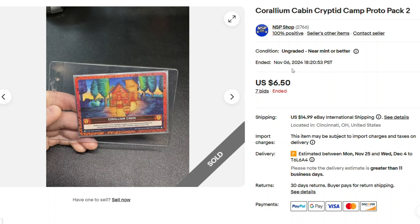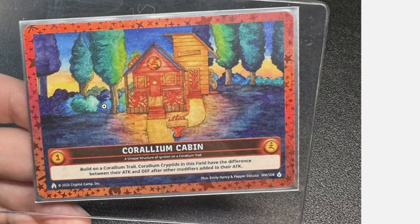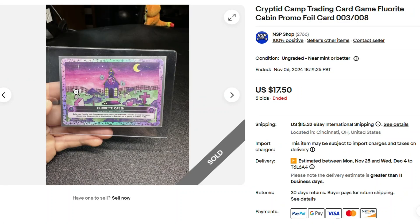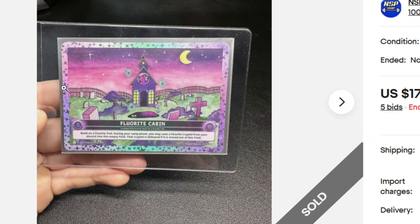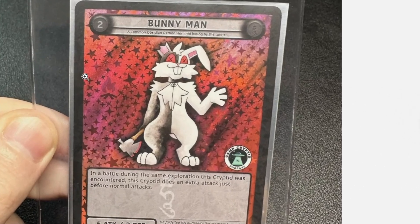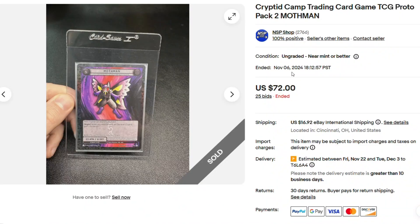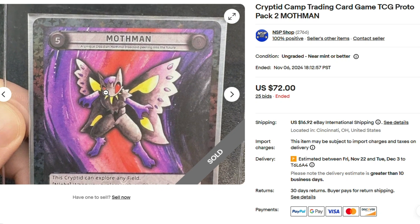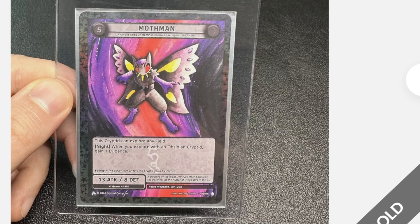Fast forward to November 6th, the time I'm making this video: we had a Carilium Cabin, not serialized, sold for $6.50 in auction. And then for $17.50 in auction, we have a Fluorite Cabin. Also on November 6th, we had a Bunnyman — looks like a Full Hollow — $20.50 in auction. And then on November 6th, 2024, as far as I can tell, this is the first Mothman that sold on eBay, in auction for $72. Let's zoom right in there — Mothman Reverse Hollow, $72.